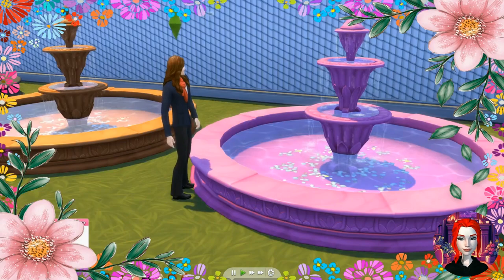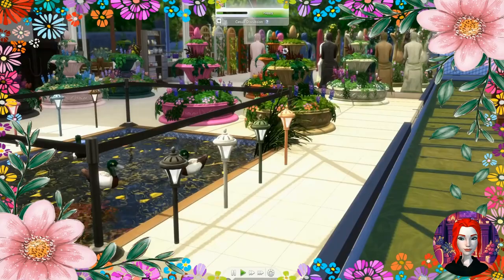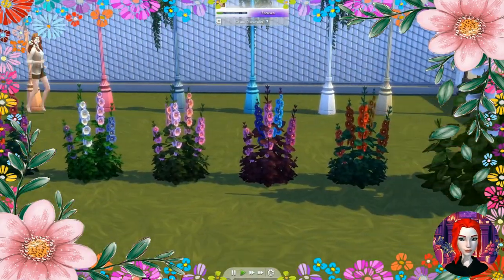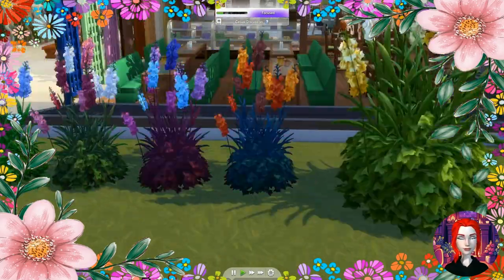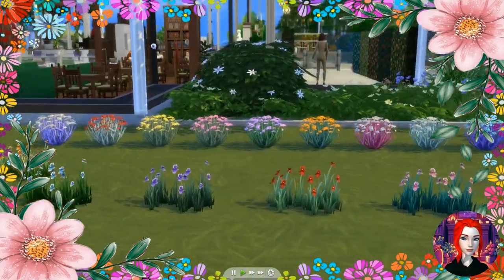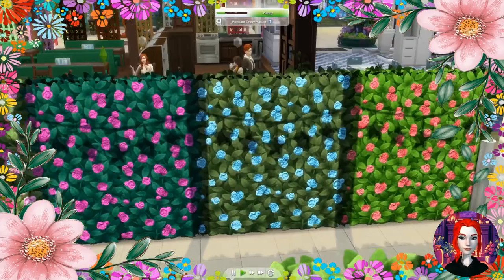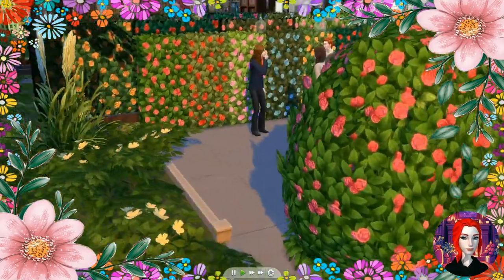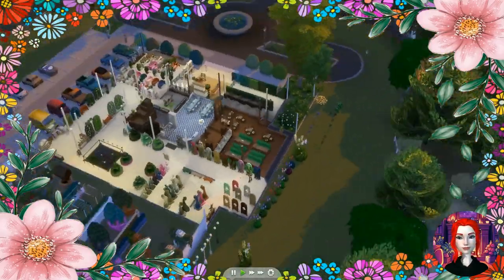There's a huge fountain where sims can actually throw a coin in. There are two types of lighting — little garden lamps in four or five styles. For flowers, there are four or five swatches. The last one is enlarged so you can see the detail: delphinium, thistle, iris, and lupin. There's also a tall hedge, a short hedge, and a huge shrub.